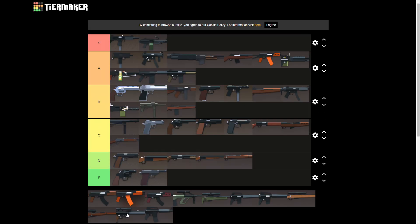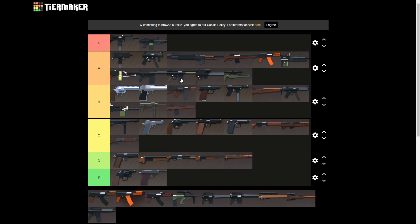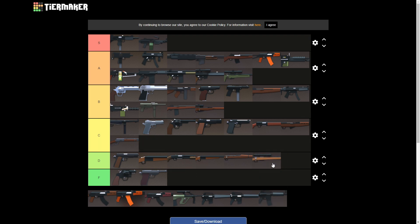Next up, let's do snipers. The PSG and the L9 I'm putting in A tier — similar case to the G3 and FAL. The PSG has a higher fire rate and a little less range, while the L9 has a little more range and a slightly slower fire rate. If I had to pick, I'd use the L9. The Mosin is almost C tier but I'm putting it in B tier because it is a sniper, it's got good range and three-tap potential. The Model I'm putting in D tier — three shots to the head is cool but literally only three bullets in the magazine, and the range isn't great. Not a good gun at all.